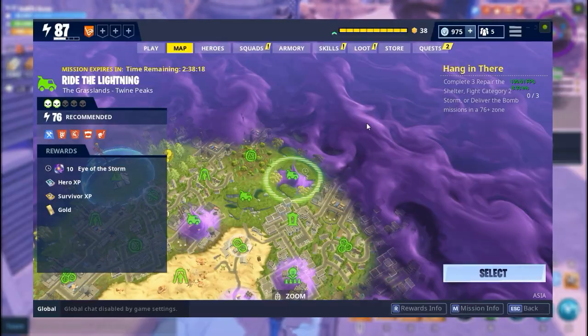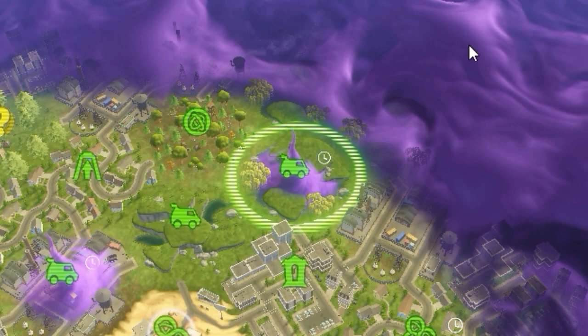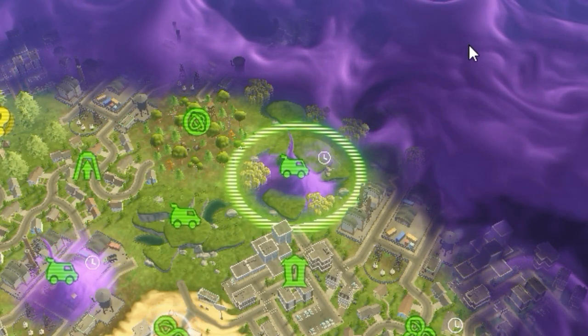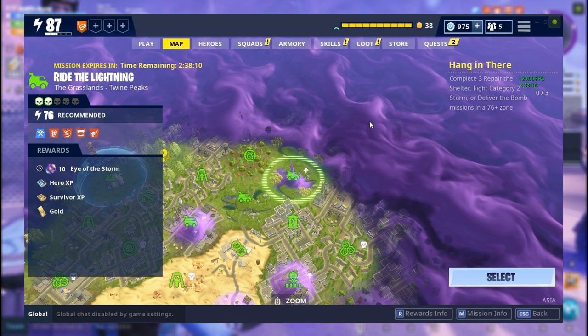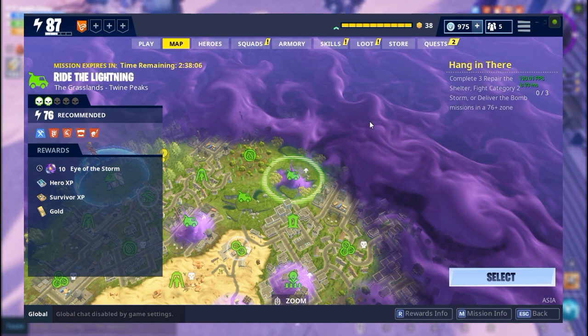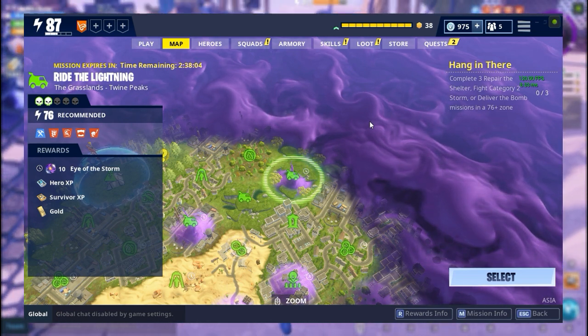Next is the storm alert mission. To identify it in game: if we see a purple storm inside the mission and there is a storm icon appearing next to the mission, that is a storm alert mission. Rewards include evolution materials, special event llama tickets, re-perk, and perk up.